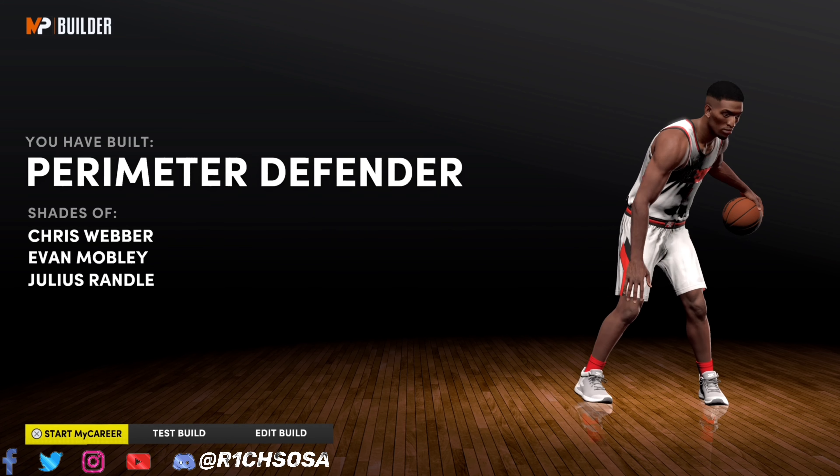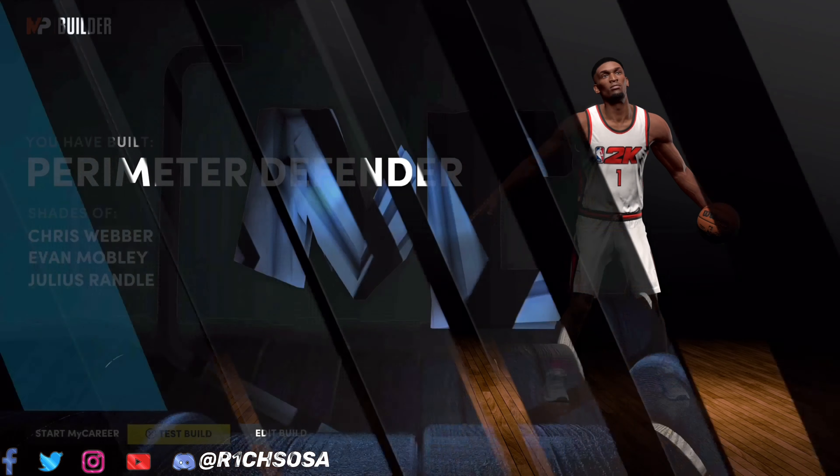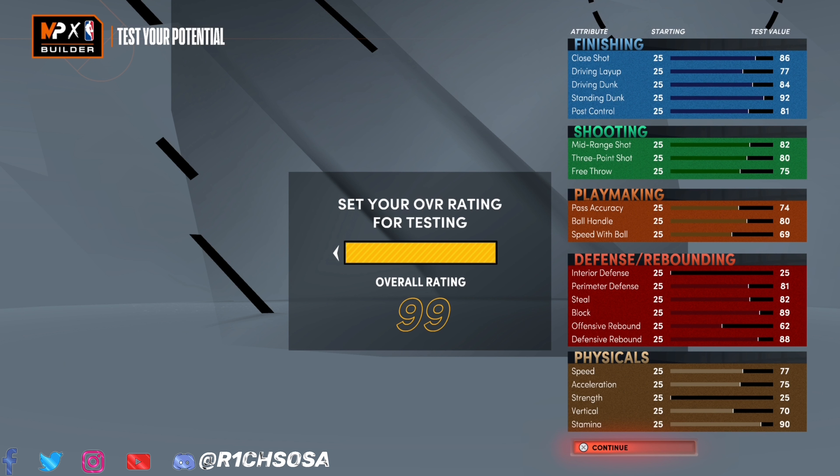We've made the perimeter defender build, and I love the comparisons of Julius Randall, Chris Weber, and Evan Mobley — some really nice comparisons. Let's take a look at what this build is going to look like once we max it out to 99 overall with all the boosts. On the shooting you'll be able to get a 99 mid-range and a 98 three-pointer — essentially a 99. On the defensive end the block goes up to 99, same for perimeter defense, steal, and defensive rebound. If you go with the post scoring takeover, your finishing stats go crazy — 99 close shot, 99 standing dunk with boost.